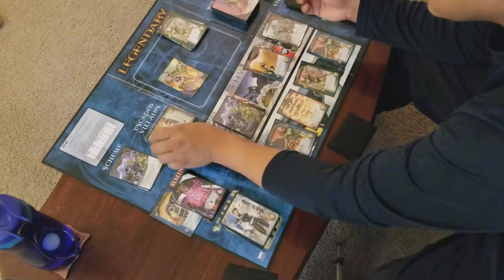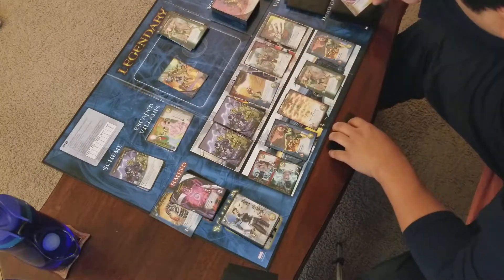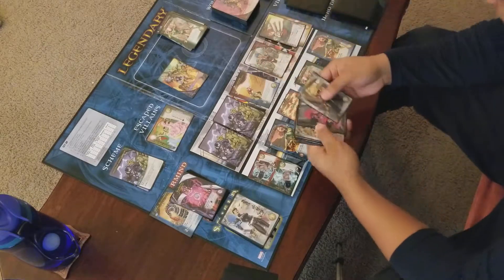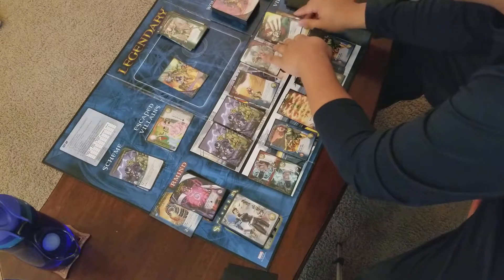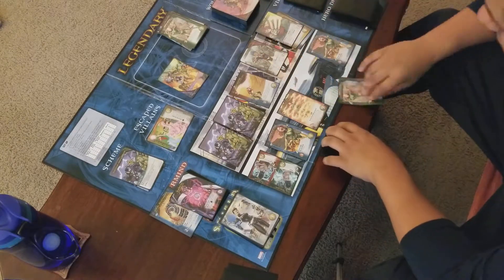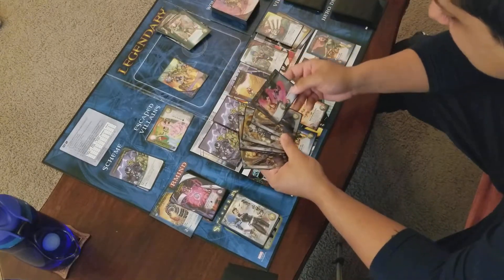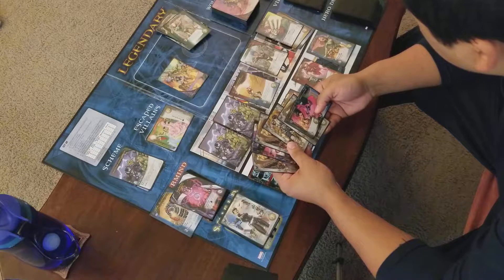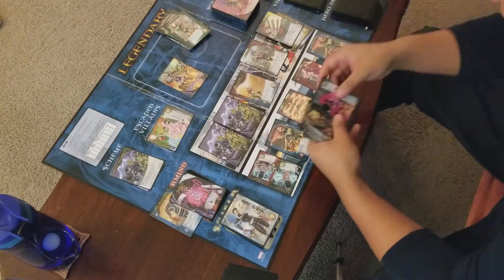He escapes via Ambush — hook the top card. He gets a four-cost, and I have a four-cost card in my hand. Dammit, I needed that card because I could've taken out the Mastermind. I have to KO one of these. That sucks.